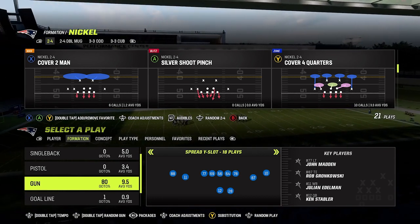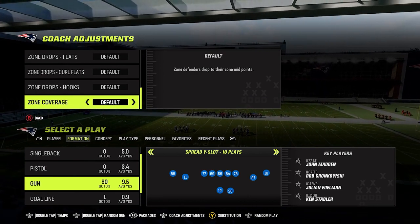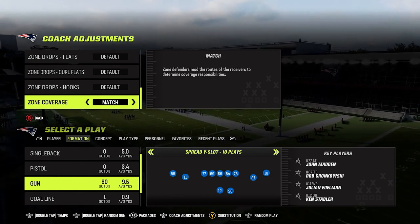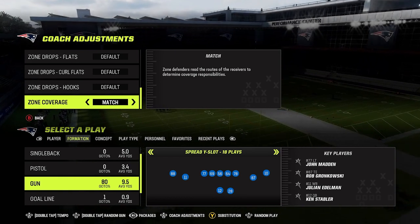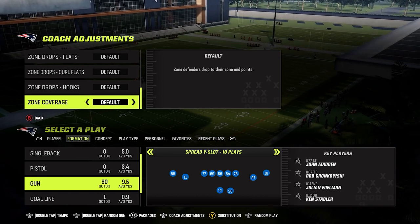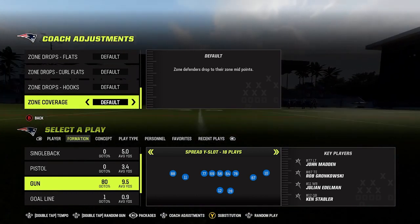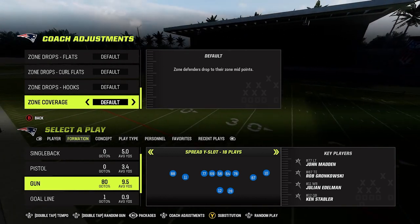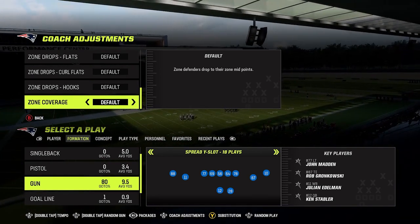So what do I mean by that? When you're on defense, you have in your coaching adjustments this zone coverage setting down at the bottom. You can either have it on match or default. If you have it on match, you're going to have certain plays that have matching responsibilities, and it's going to play differently than if you have it on default. What you'll see a lot of people do is they'll run cover four quarters on default, so it's really going to play more like a spot drop or cover four drop type defense.